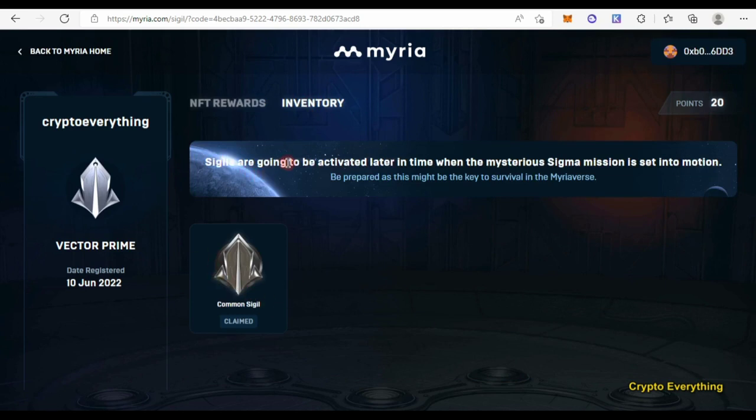As you can see right here in my inventory: 'CGs are going to be activated later in time when the mysterious Sigma mission is set into motion, so be prepared as this might be the key to survival in the Myriaverse.' This is the first thing I have actually claimed, and I'm going to claim more.